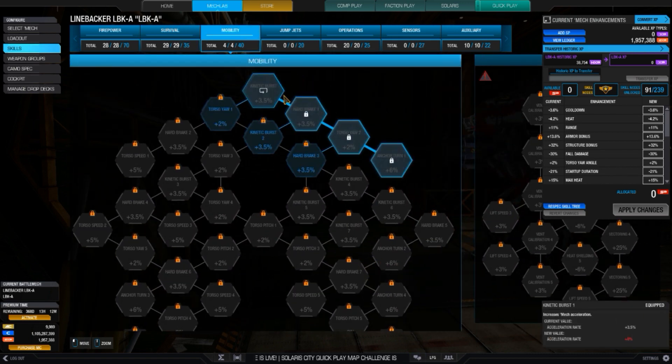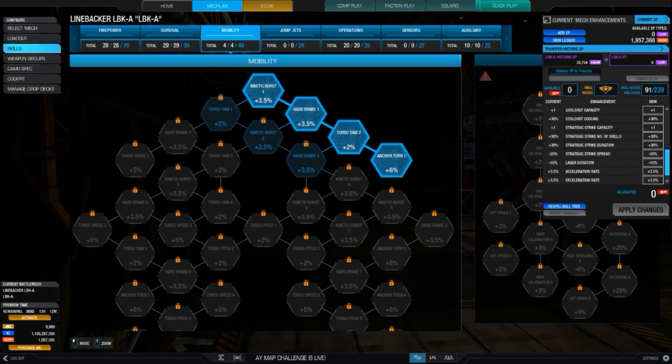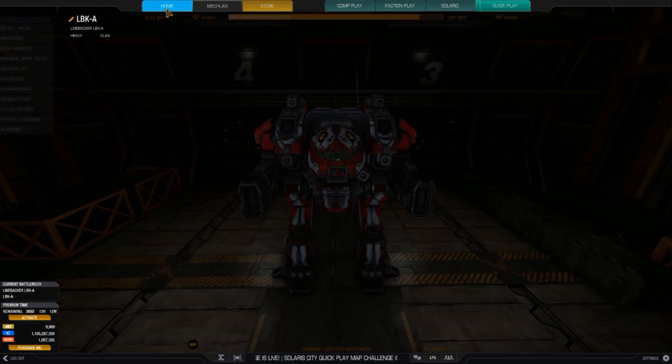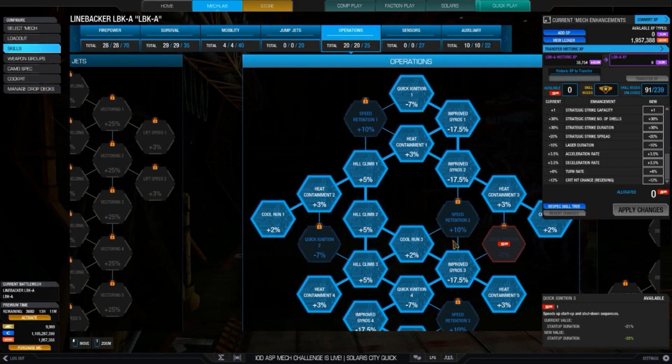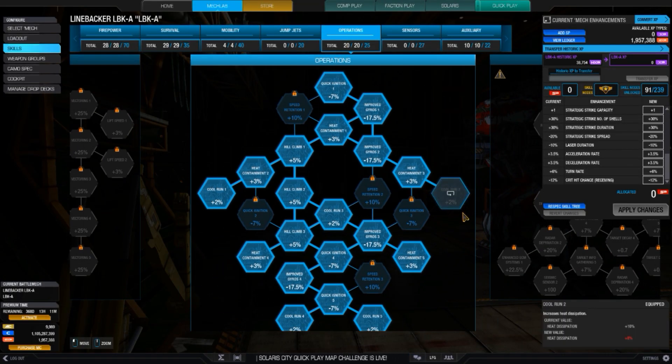Mobility is pretty fast, but I've sacrificed quite a bit, only going for 4 skill points — giving 3.5% acceleration, deceleration, and a turn rate of 6. The baseline speed is already good at 97 kph, similar to a light mech like an Adder. For operations, 20 points gives 5 nodes of cool run allowing 10% faster heat dissipation, plus 15% heat capacity from 5 nodes of heat containment, allowing you to alpha without shutting down.